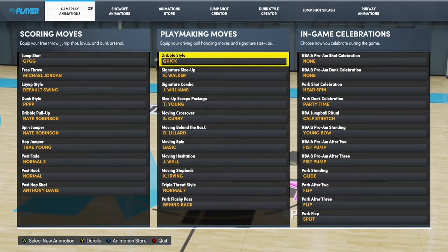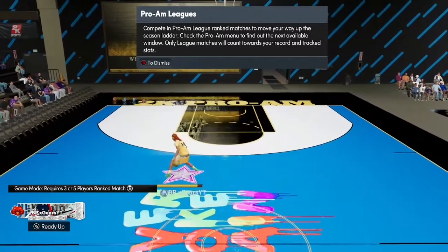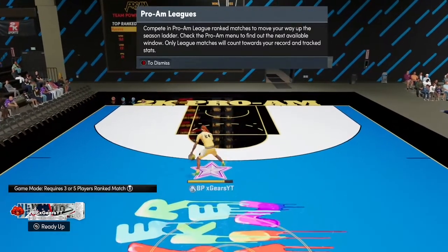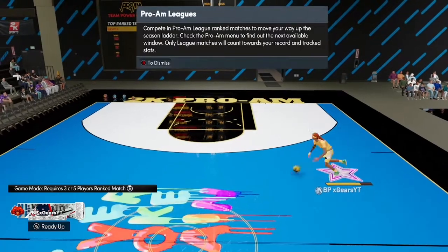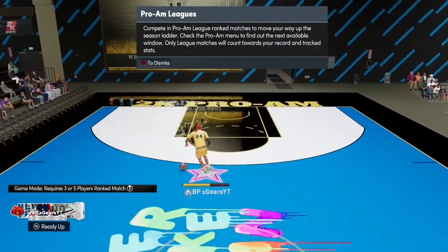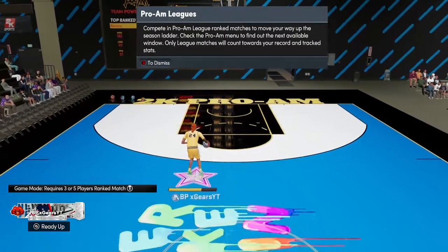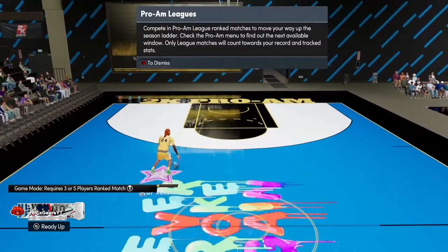We're going to start with dribble style. The dribble style is the way you move and dribble while moving — just your left stick. As you can see, I'm just moving my left stick. The biggest key to dribble style is it changes your speed boost animations — that little left to right quick cross, that's your dribble style animation. It also helps with splitting defenders; some dribble styles have split-the-defender animations while dribbling up the court.